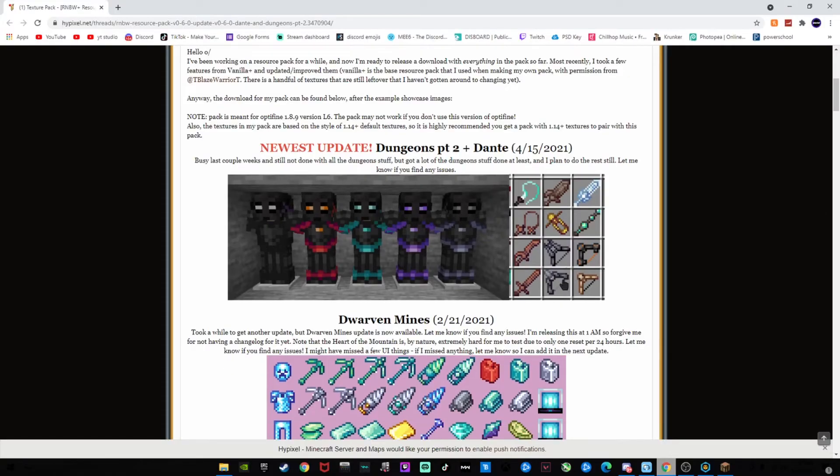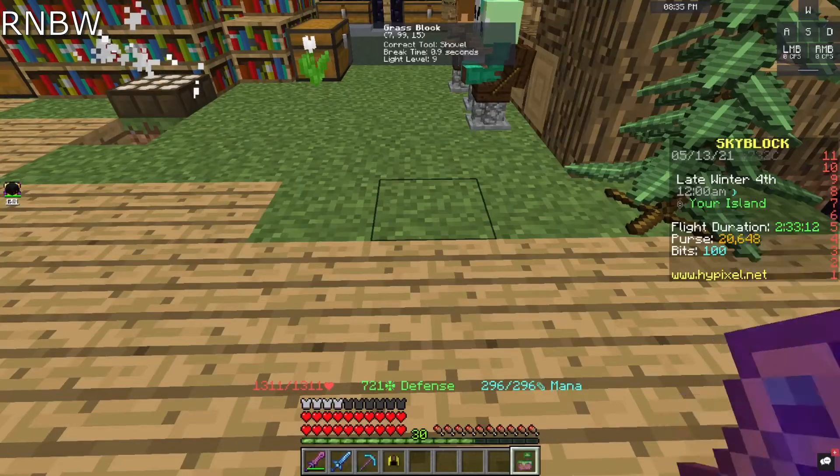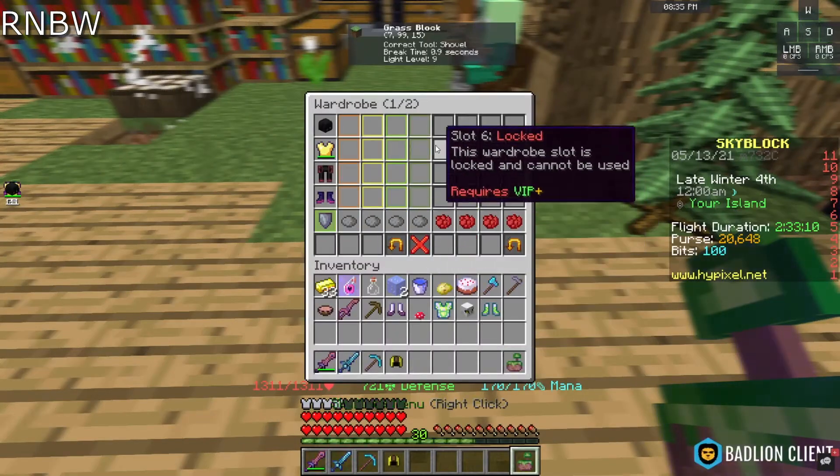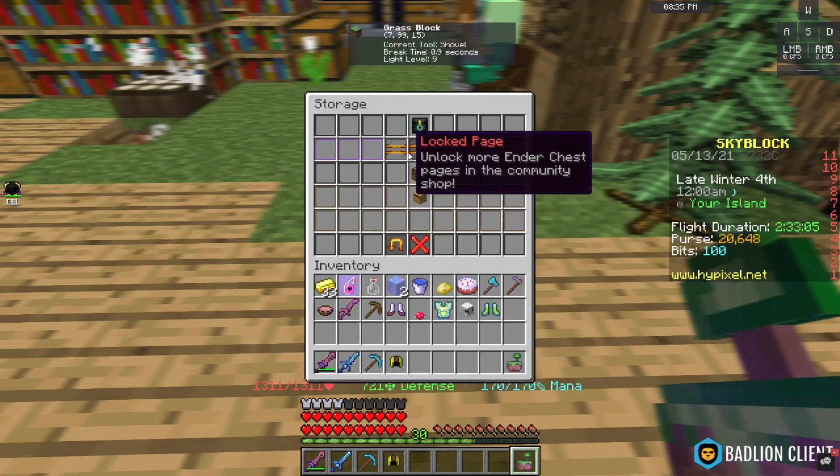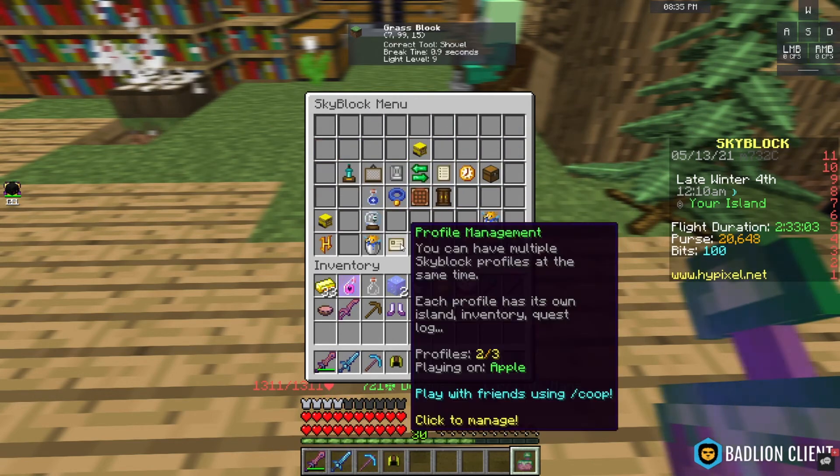The next pack we have is the R&BW texture pack. This fairly new texture pack adds a lot of new textures to experiment with and it makes it easier to tell different items apart. Overall this looks a lot better.